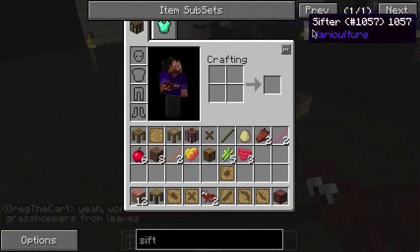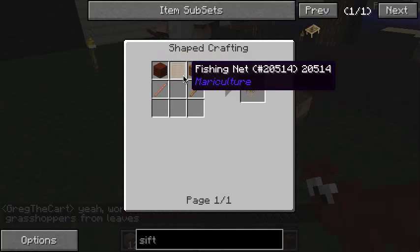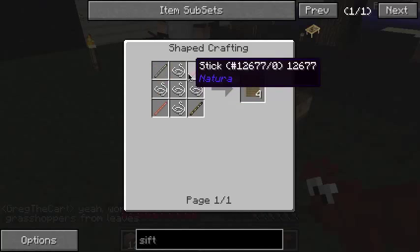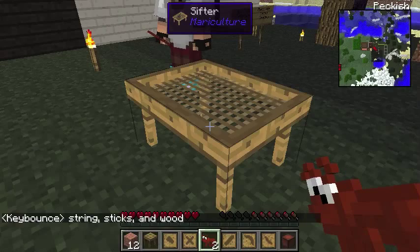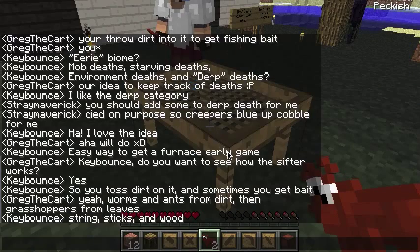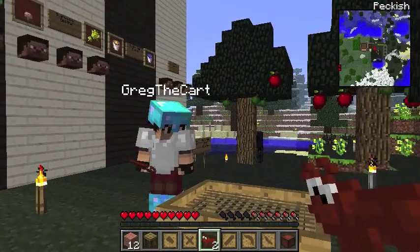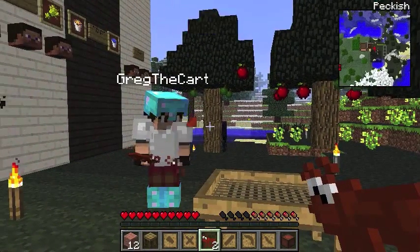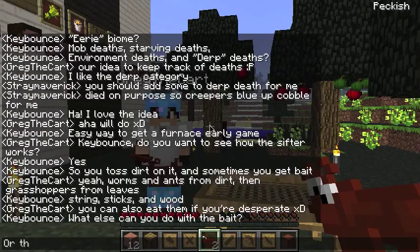If we look at the recipe for a sifter, note that it is sticks, wood, and string, and more sticks. What else can you do with bait or the grasshoppers?